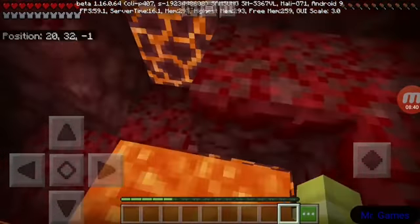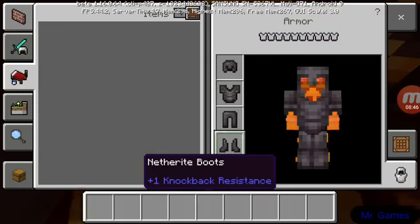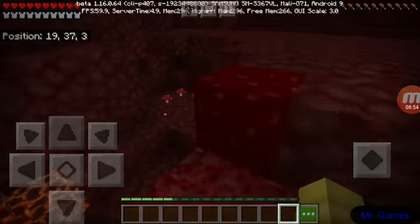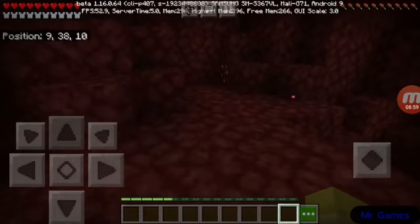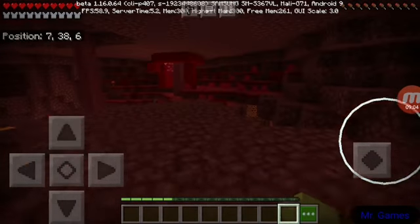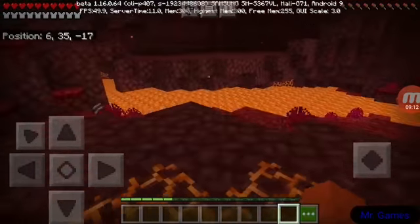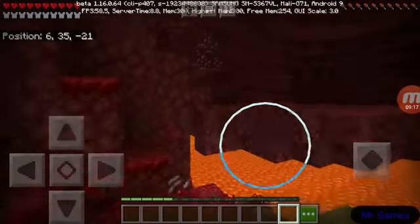Say I drop into some lava - I'm just sitting here with this armor and it's not even going to do anything. Look at that, the armor isn't even taking any durability or anything. I think it does eventually, but it just doesn't take very much. You can spawn in this little area with some mushrooms and magma blocks. Over here is nether gold that you can get. There's also nether quartz, obviously.